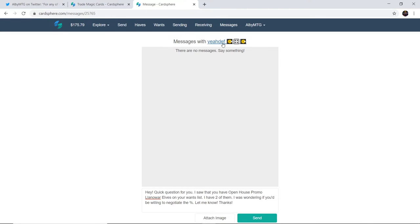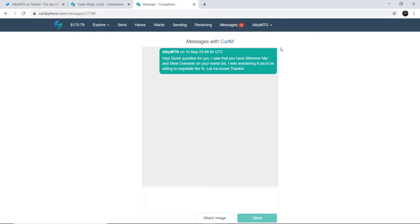Next up is user Yedef. They want some open house promo Land of War Elves, so I typed a similar message: 'Hey, quick question. I saw that you have open house promo Land of War Elves on your once list — I have two of them. I was wondering if you'd be willing to negotiate the percentage. Let me know. Thanks.' After that I'm messaging Kurt M. to send them a Shimmer Mirror as well as a Steel Overseer. While sending that, we received our first message back.